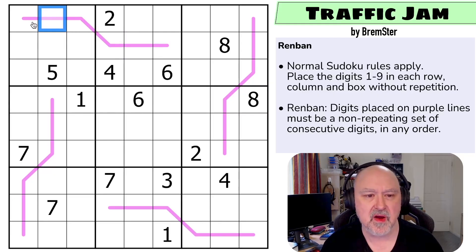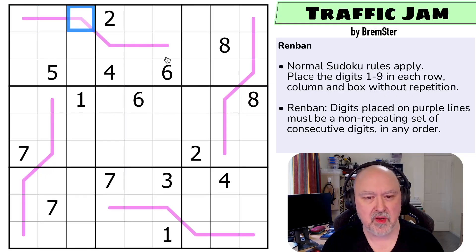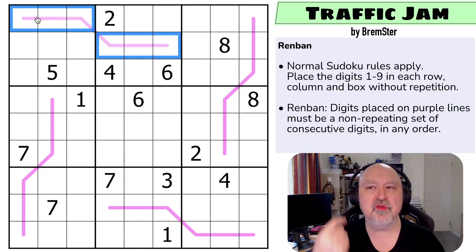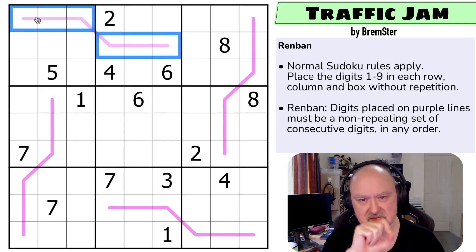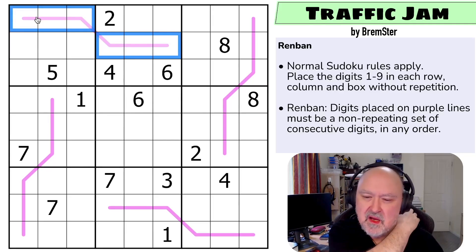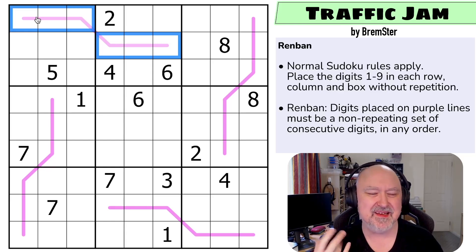For example, if this line could contain the digits one through six, they could be in any order like one, two, three, four, five, and six. But you couldn't do one, two, three, four, five, and seven, because that isn't a run of digits if you were to take them off and sort them. I think that's the best way to explain it — I've watched a few other people explain Renban and they just read the rules, but they can be a little bit confusing.